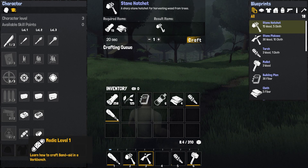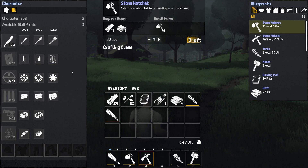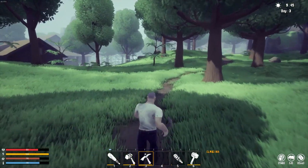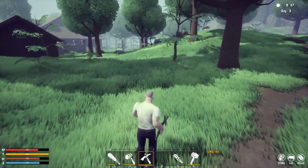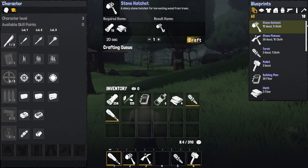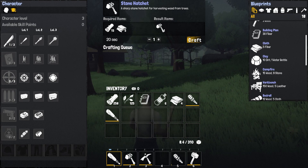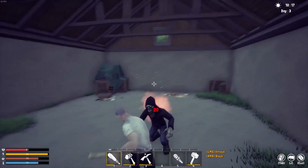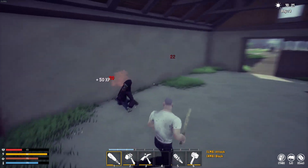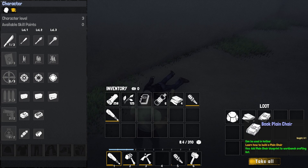Hey everybody, welcome back to Junk Survivor. I got a lot I want to get done this episode. I've learned quite a bit about the game since my last episode — I just jumped in and started recording. So I figured out a few things: number one, our mallet — we pull that out and if we right-click we can destruct, repair, or upgrade foundations. That's what we do with the mallet. Our bedroll we can't pick up — that's one of the things the developer will fix in an upcoming update.